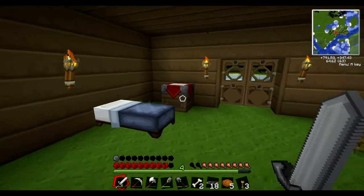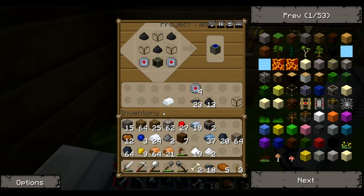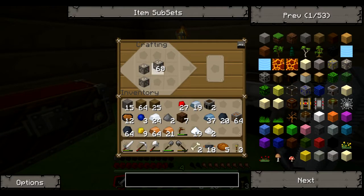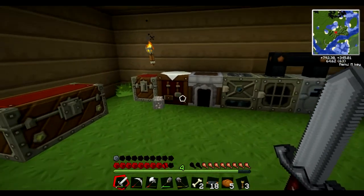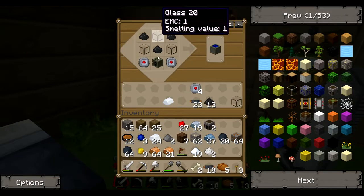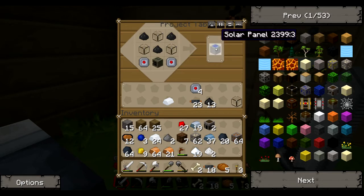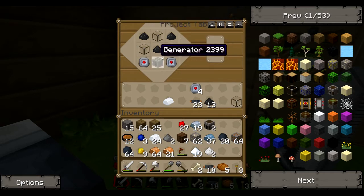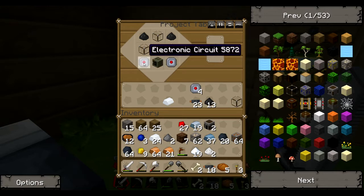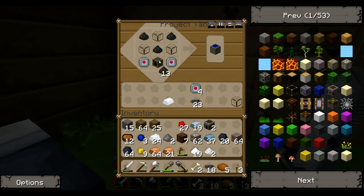What I did was I made a project table, and what that does is it allows me to put stuff in here and leave it there. Normally whenever you put something in the crafting table and exit it throws it out, but with this one it won't get rid of it. This is how you make a solar panel - generator, electric circuit, glass, and coal dust.